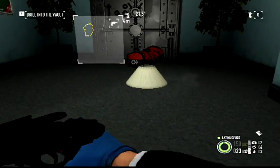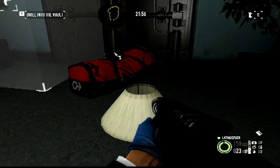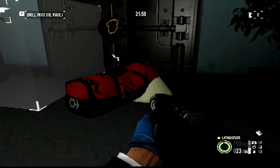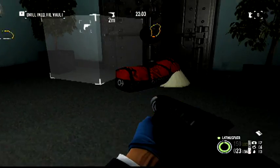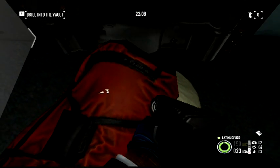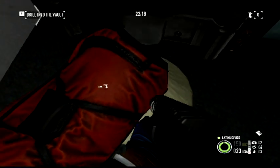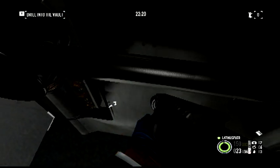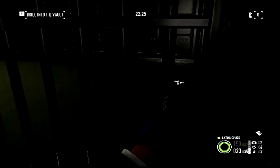Now, I've heard that you can technically do it with any gun if you're lucky enough. I personally prefer using a shotgun for best results. Basically, you want to get it lined up with the vault door, crouch on it, angle yourself towards the door, shoot it while you're on it, and kind of crouch to stand up and move forward at the same time. If you do it right, you just hop on through.